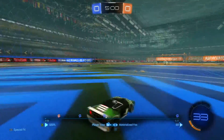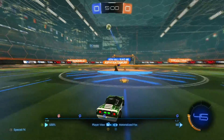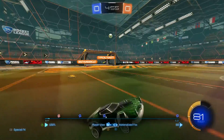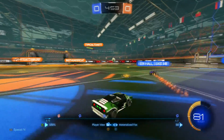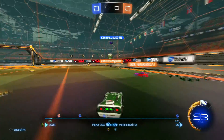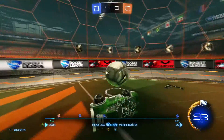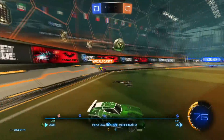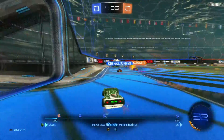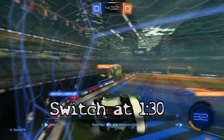So during one of the casual matches I was playing the other day, something strange happened to me during the match. This is a replay of — I don't know if it's a glitch or what it was — but originally during this match I started out in the Dominus, and shortly after my teammates scored, my car switched from the Dominus over to the Octane. I don't know if it's a glitch or what it could be, but I'll put the timestamp on the screen so you can see exactly what happened.